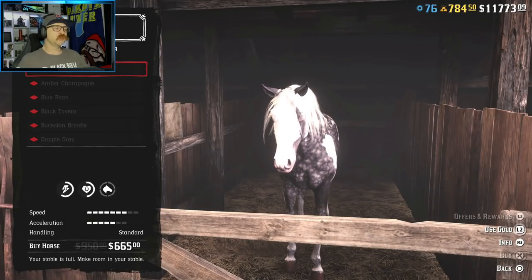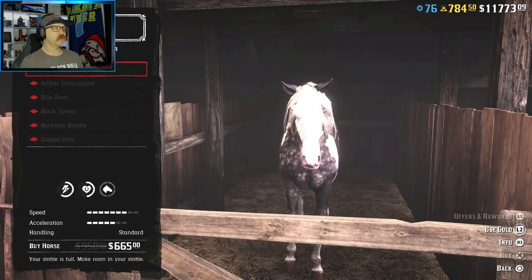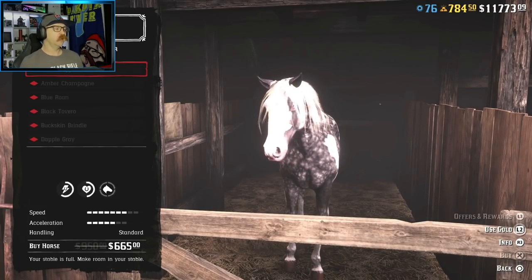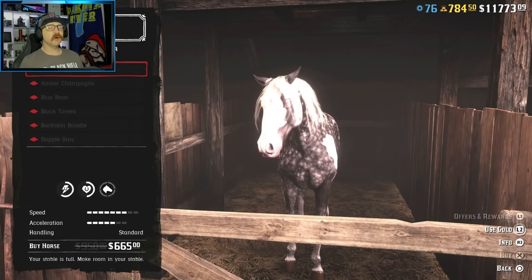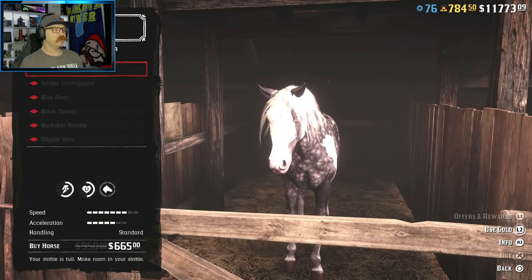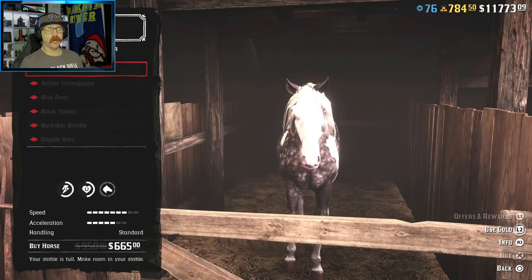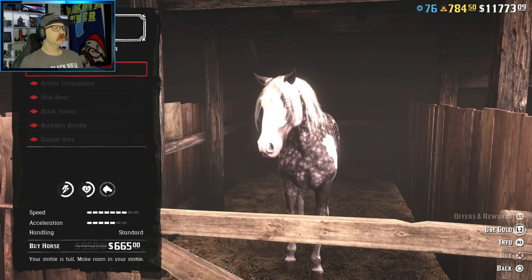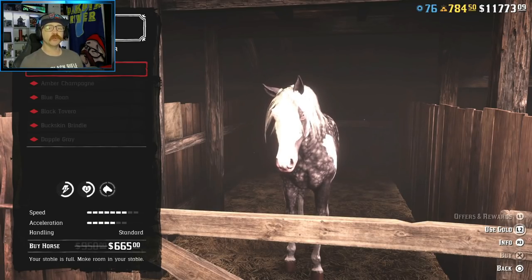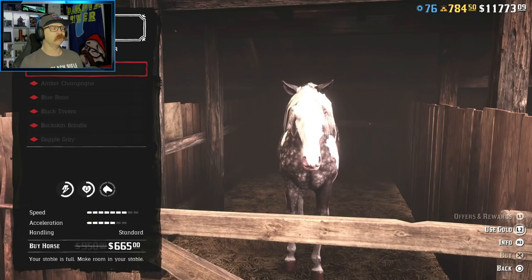When you first look at a horse, you'll see its base stats. We'll look at the Silver Dapple Pinto Missouri Foxtrotter — that is a long name. As you can see, its stamina is a little over halfway, health is at halfway, speed is set at seven bars, and acceleration is set at five. As you level up your horse in bonding, its health bar will actually increase as well as its stamina bar. You can get horses that have full health and full stamina after bonding level four, but they already have to start at about three quarters of the way.